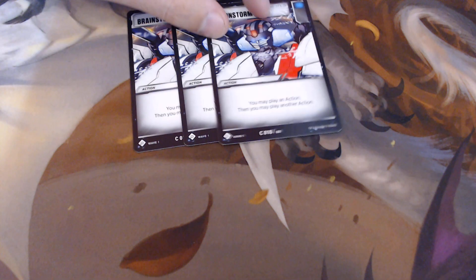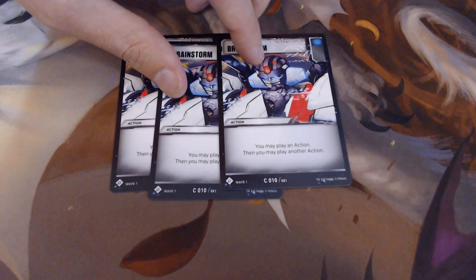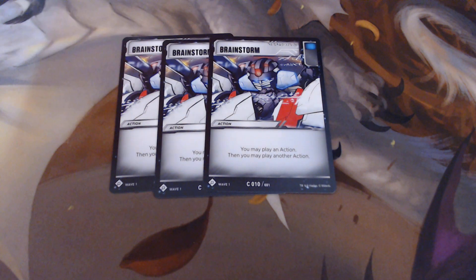Three Brainstorm, which is a really good card that can combo well with Optimus Prime. If you can Brainstorm off of Prime's ability, you can then play an additional two actions from your hand, which can really give you the edge in a fight.